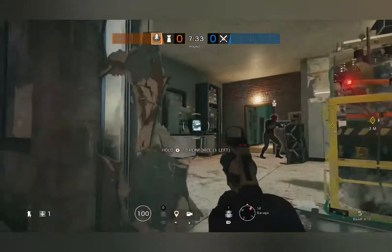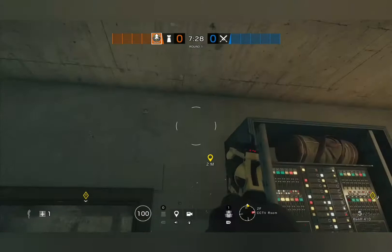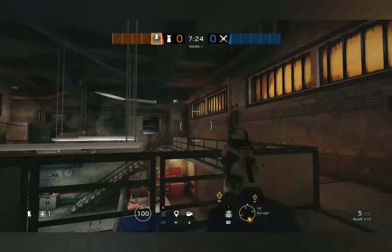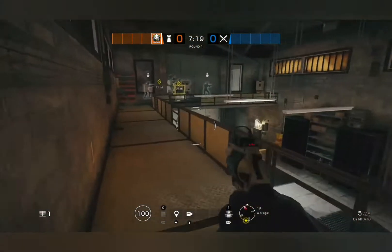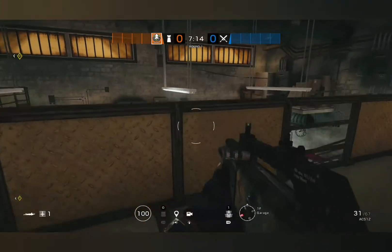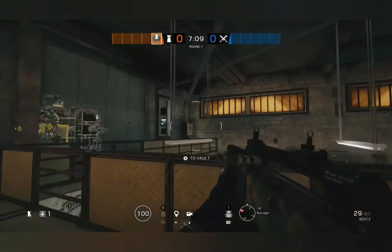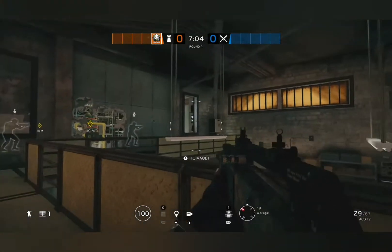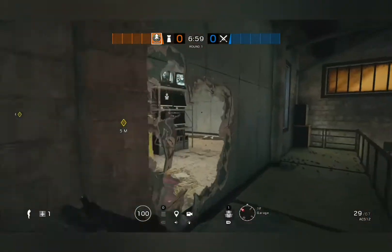Let's talk about Maestro. His cam spots would be up on this desk — that's a really strong spot — you can get it up on that table, and I would definitely keep one in the corner right here of Garage. So Maestro is going to be on rafters, he's going to try and hold Garage, as well as if they get the wall open he can test this. I wouldn't peek this angle because attackers are usually prepared for it — they usually pre-fire it and are peeking it. But anyway, he'll be holding this Garage area.